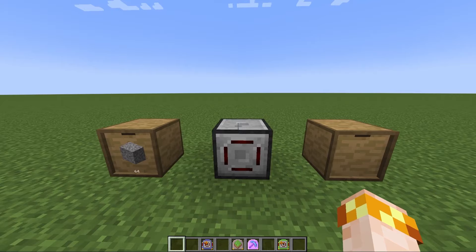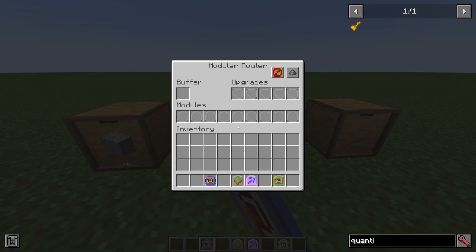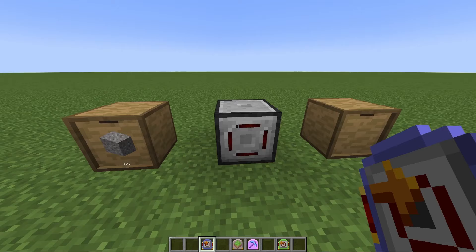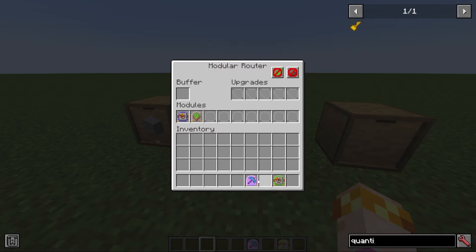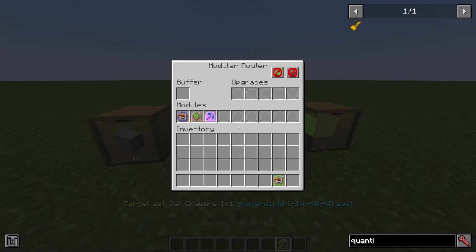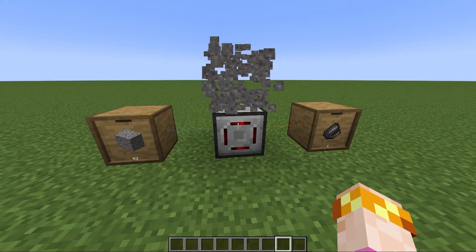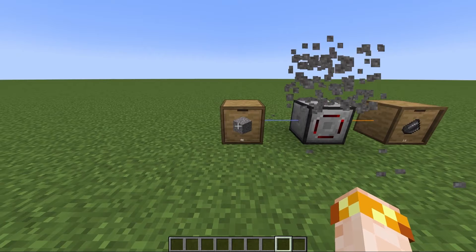Here's an example of how the breaker module can be used with other modules to create a farm that produces flint. We turn the router off while programming. It will pull gravel, place that gravel on top of itself, break it using fortune, and then send the result to a drawer — all within one router. When we turn it on, it pulls gravel, breaks it, and sends flint. We always get flint because it's using fortune.